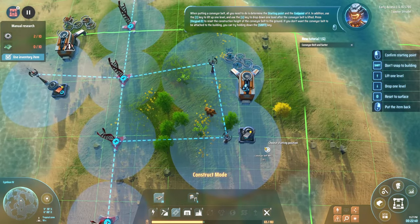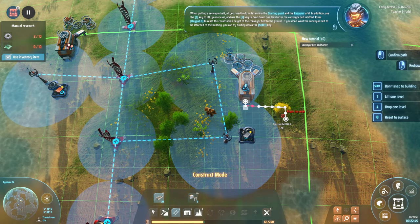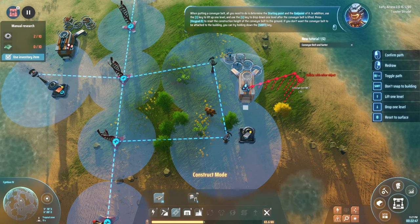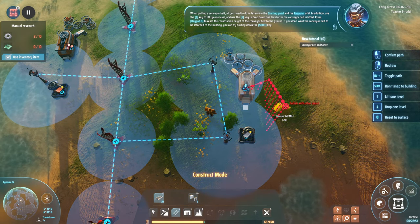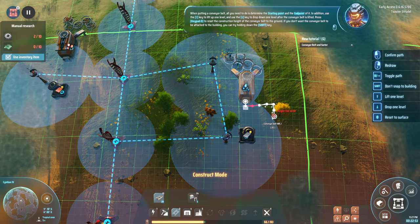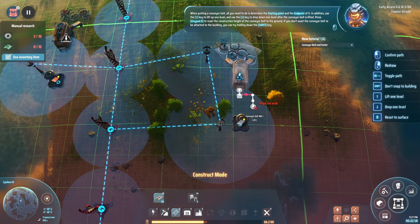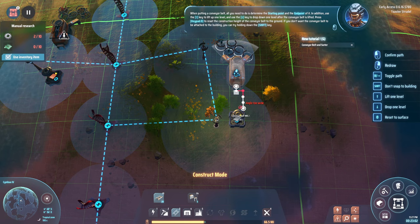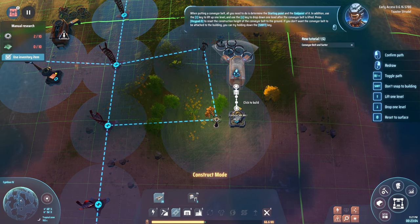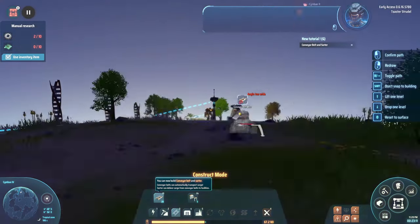For conveyor belts, all you need is to determine the starting point and end point. There's also a height system — pressing the up arrow changes the belt's construction height! You can press keypad zero to reset the height. Holding shift prevents the conveyor belt from attaching to an existing belt.